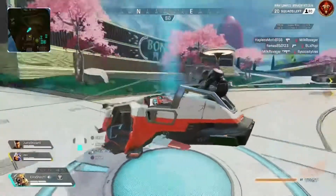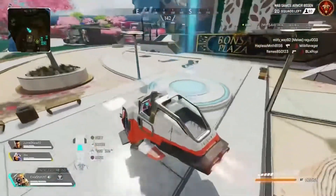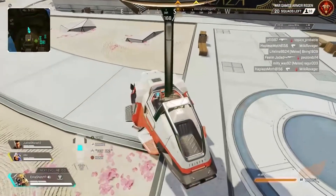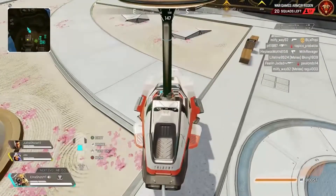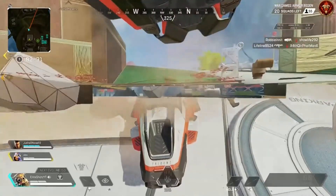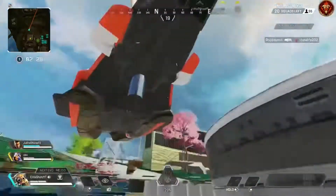You wanna get to the trident — it's literally right here. It takes no time to do this glitch. You just wanna line your head up with this light post right here. Boom, you're under the map.